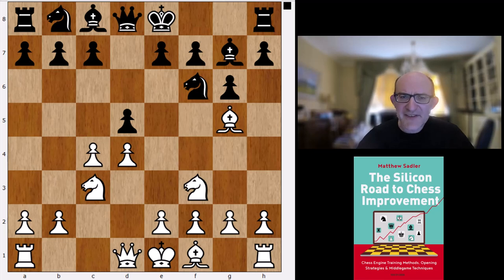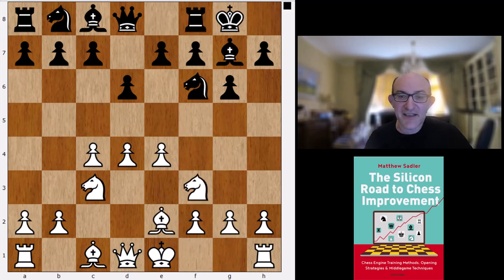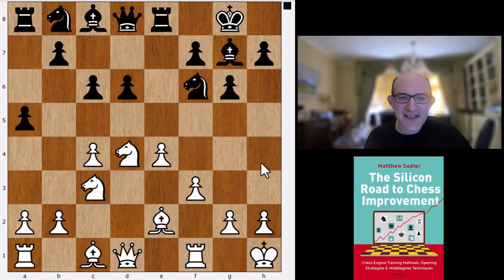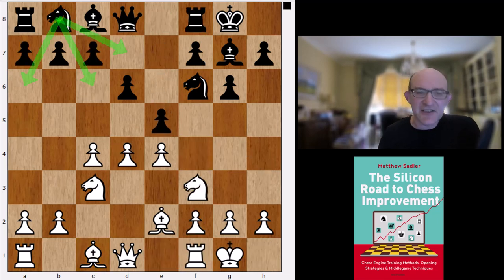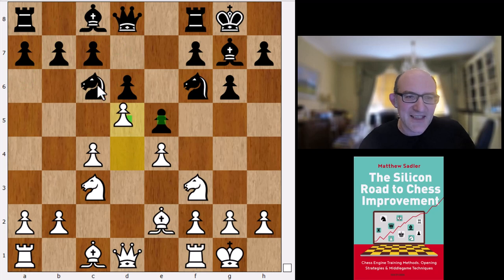What does Koivisto want to do against the King's Indian? Well, it's pretty boring from that point of view - nothing exciting at all. Whatever move order you choose, Koivisto just always wants to play the classical with 6.Nf3. After e5, it plays castles. Like most engines, it doesn't really think that Na6, Nc6, or Nd7 are the best moves - it wants black to play exd4, c6, and then a5. The classical line e5 castles - that's what Koivisto wants. And it would be happy to take on the Mar del Plata with Nc6, d5, Ne7.